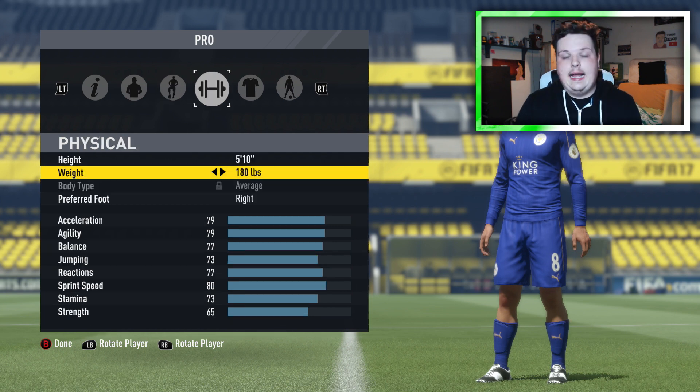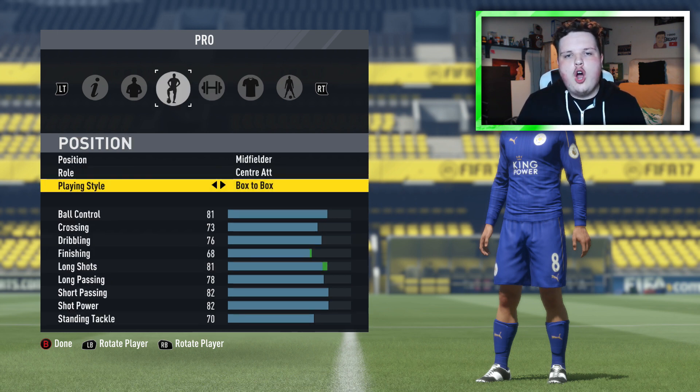For the physical, you want to go 5 foot 10 and 180 pounds. The reason I go 5'10" and 180 pounds is because you want to be a central attacking midfielder, but you also need to be a midfielder — so sometimes you'll need to come back and defend. You cannot defend if you're a weak 5'8" CAM with no strength. You will be needed to defend at some point in your Pro Clubs career. At 5'10" and 180 pounds, you're still really fast, you can win headers, and with your 73 jumping, I think this is the best build to be a CAM in Pro Clubs.